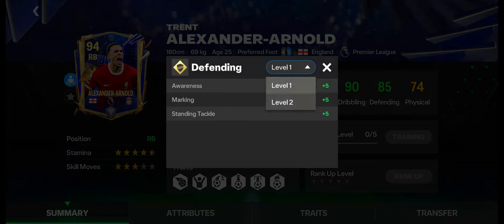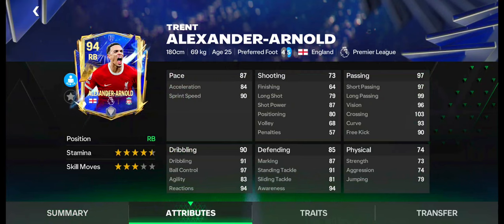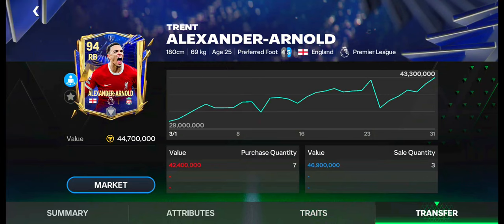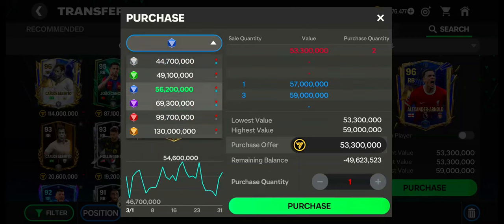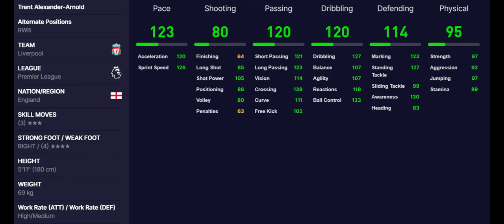Number 5: Trent Alexander-Arnold. Trent Alexander-Arnold has 4.5-star stamina and 3-star skill moves. He can also be used as right wing back. He has excellent pace, passing, dribbling, and physical skills. Weakfoot is good. Work rates are high in attacking and medium in defending. Traits are also okay. Currently, his value is under 45 million coins. His price is now increasing in the market. Purchase quantity and sale quantity are high. These are the max stats of Trent Alexander-Arnold.